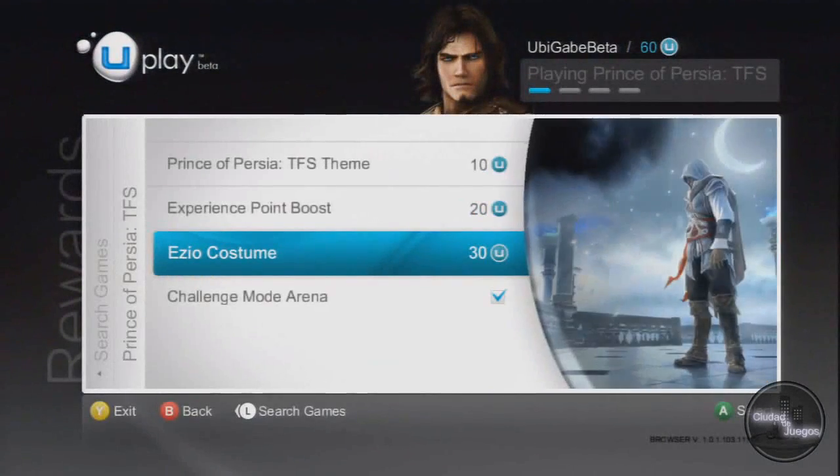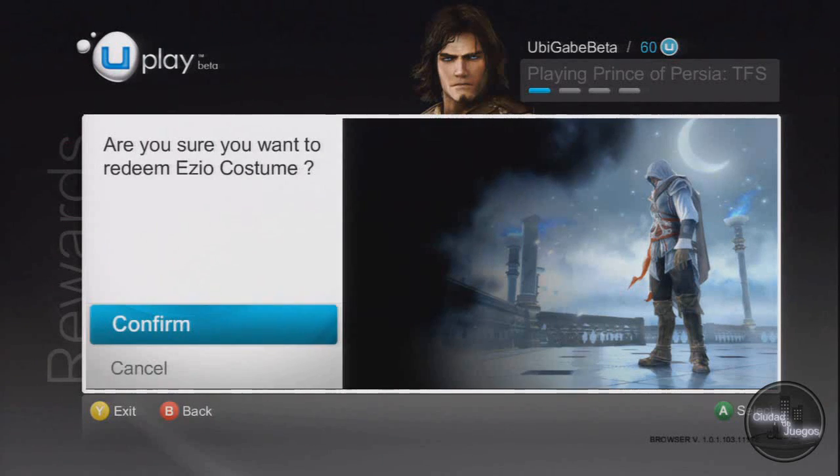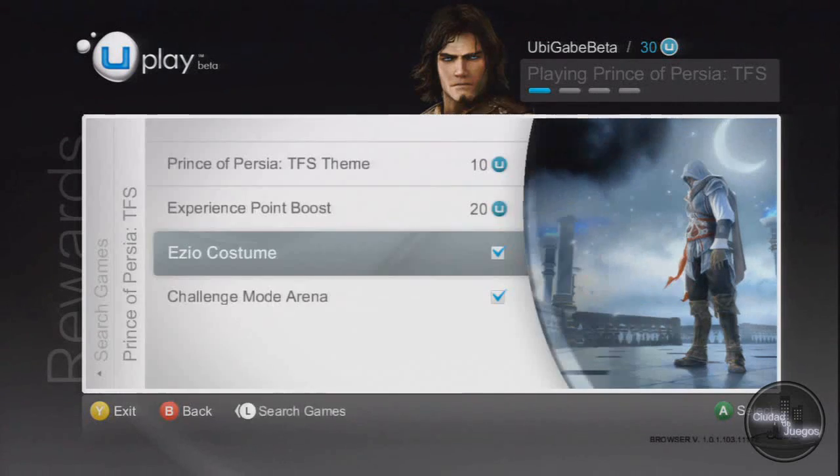I'm going to demonstrate unlocking the Ezio skin. I've got plenty of Uplay units, so I just have to select my reward and press X on PS3, A on 360, or click OK on PC. Then I confirm that I really want to spend my Uplay units on this reward, and bingo, it's unlocked.